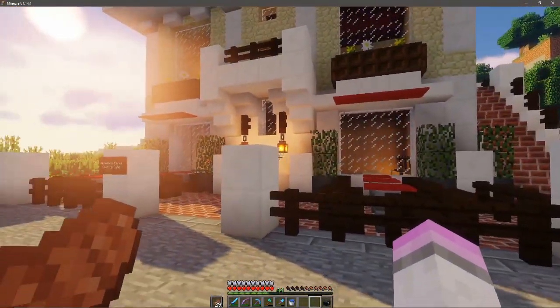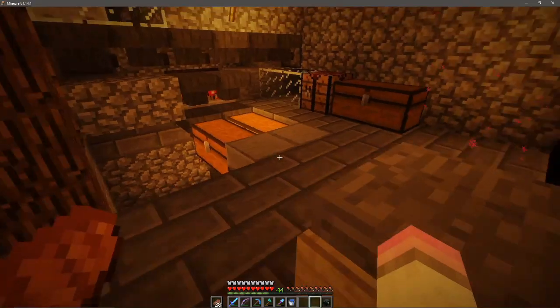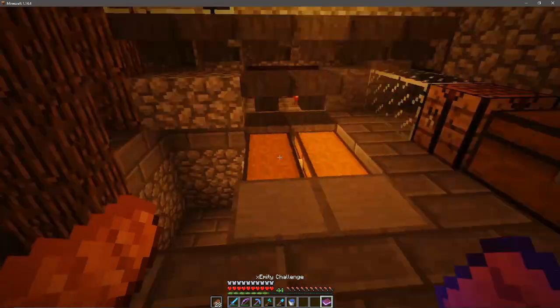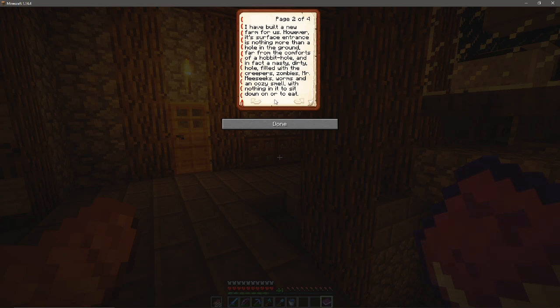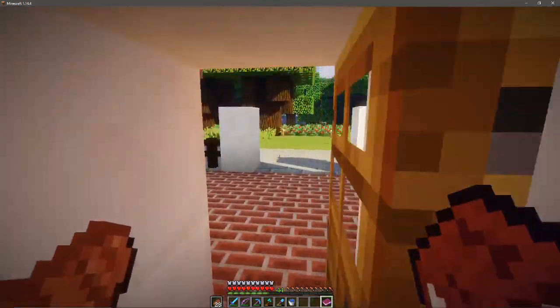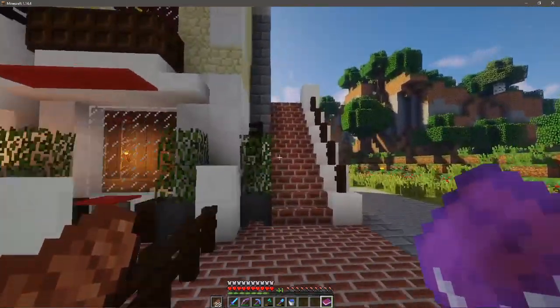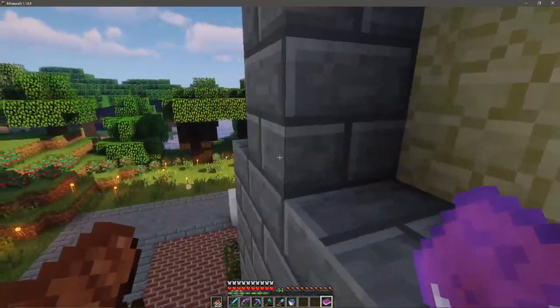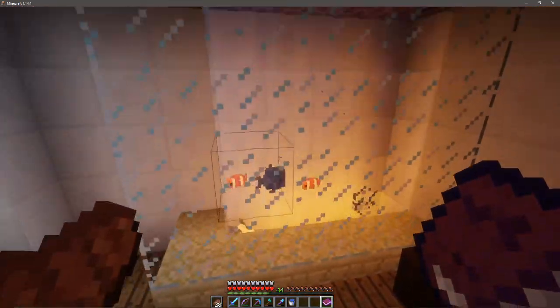Yeah I did it as a farm. One thing I'm gonna do is actually just put down an end chest down here — I have one already so just put that there. So his challenge was to make a place look pretty much nice. He also put in that there is nothing in it to sit down or to eat, so I was like — cafe! That's where that came from. There's nothing upstairs — I left that for him to fill up.